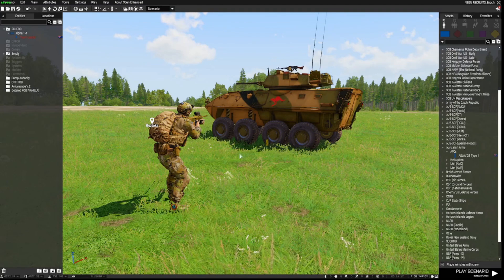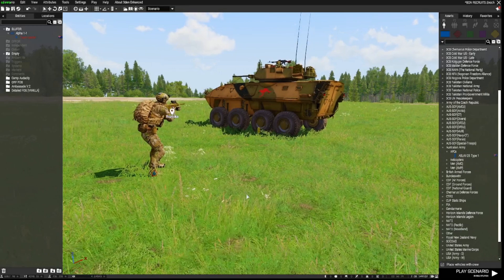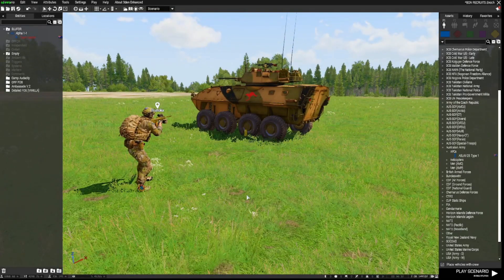It works in single and multiplayer missions and enables you to recruit AI that are part of your faction. For the init.sqf, description.ext codes, and the initialization code for the object you've chosen as a recruitment location, please refer to the pastebin documents in the description below. I've also placed a link to download the Bon Recruitment Script folder. As always, if you've enjoyed this content please like, share, and subscribe. Hit the bell icon to be notified of new videos, and post any questions in the comments or visit our Discord — the link is also in the description. Thank you so much for watching — I'll see you in the next video.